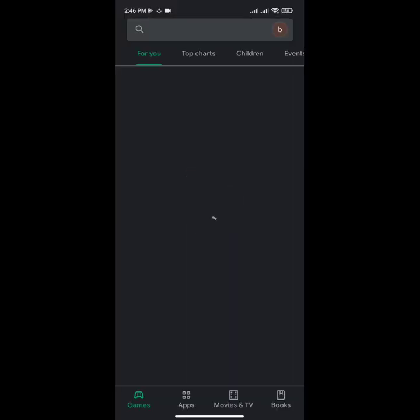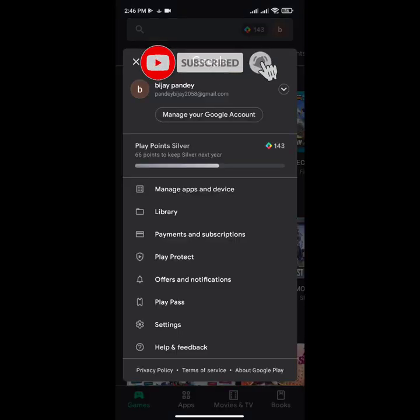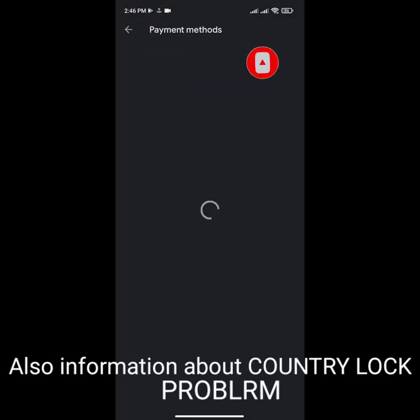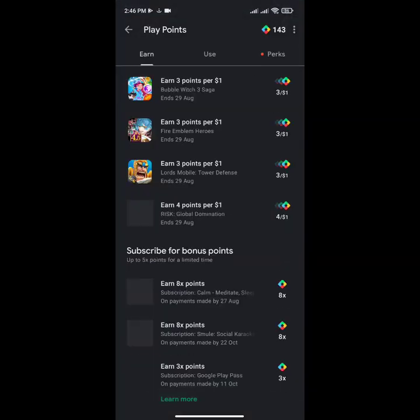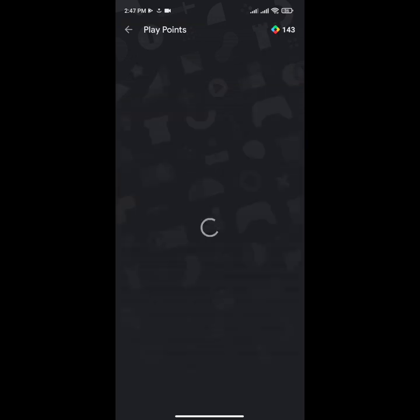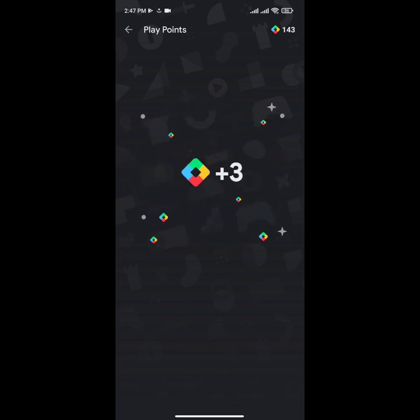Hello friends, welcome back to my YouTube channel. Today I'm going to show you redeeming my Google Play points and using them in my game. I have $0.17 and I'm going to redeem 100 Play points to one dollar. I also have a two dollar Google Play credit, and I'm going to use that to purchase 300 diamonds for just one dollar.